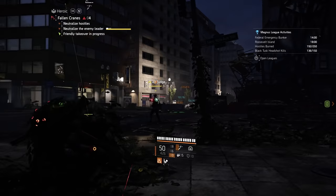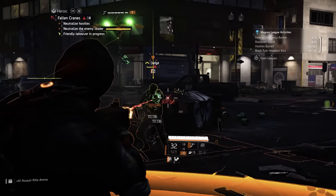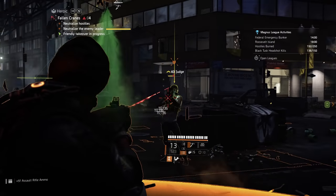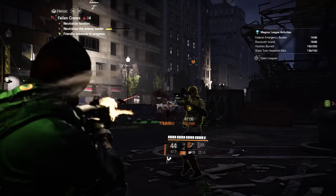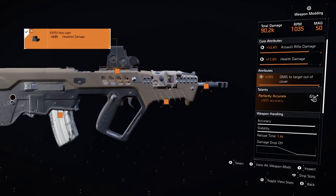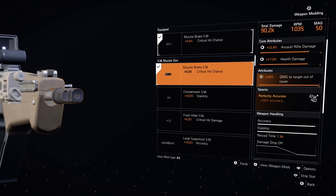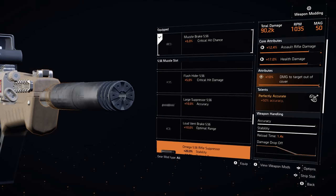I'm at the Fallen Cranes control point playing on heroic. This feels really good, but I need to remember to stay in cover because that's when Braced kicks in. I'm going to make some quick changes to the gun here because I have such high accuracy — I'll be aiming for a lot of headshots. And since it's handling so well, I want to give myself a little bit more range.